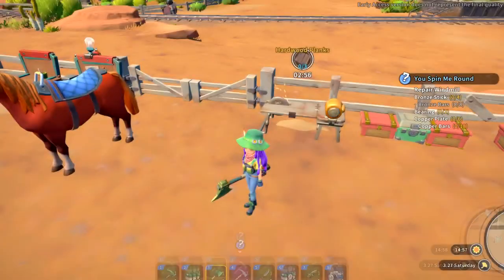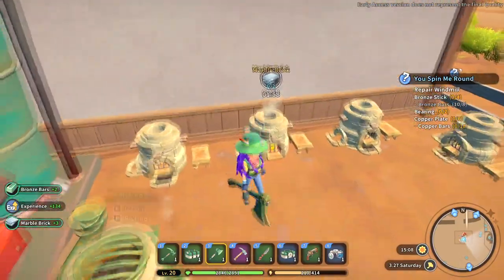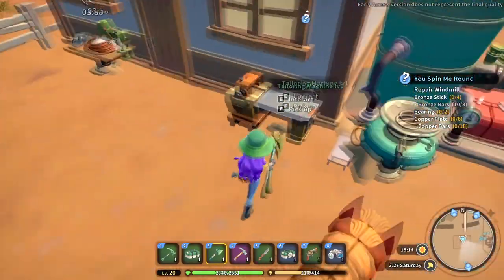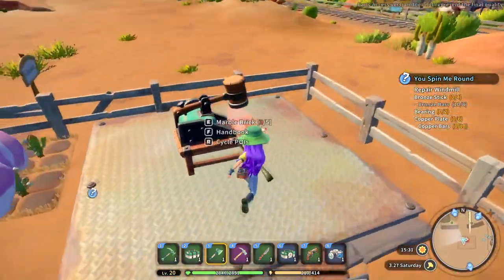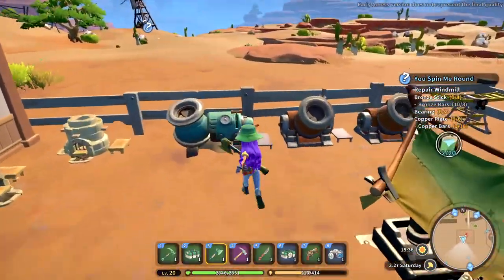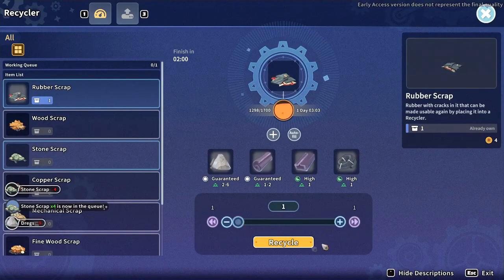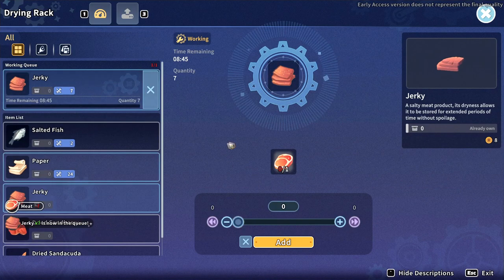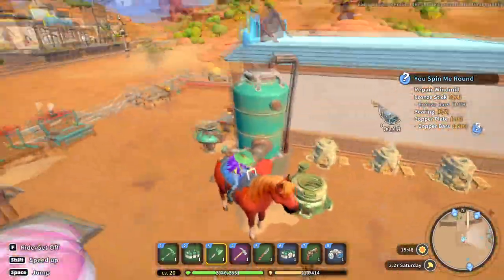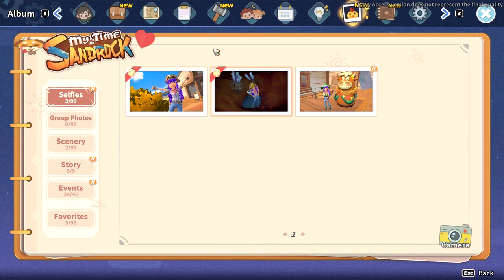Let's pick up these things - the bricks. We need copper bars, bearings, and bronze sticks. Most of the stuff I need is from the processor but sadly it's busy. I really need to get another processor at some point. I got some scrap to put on here. I wonder if I can make anything on the drying rack - some jerky! I can craft these - I just don't have any stamina and anything would be better than nothing. Once that marble is done, we'll have that forging machine assembly finished. I'm really excited to see what weapons you can make.